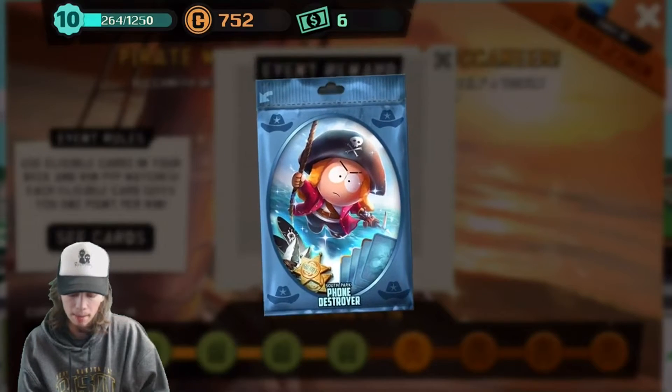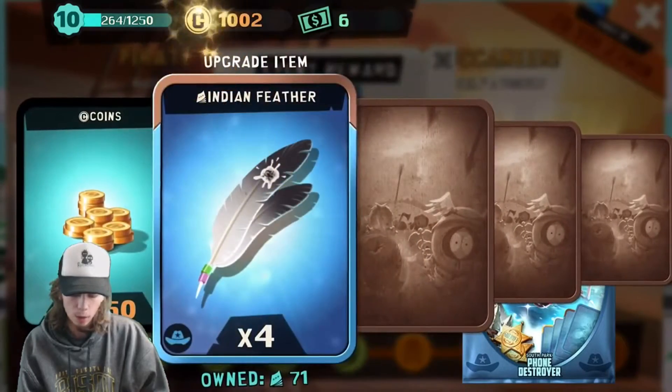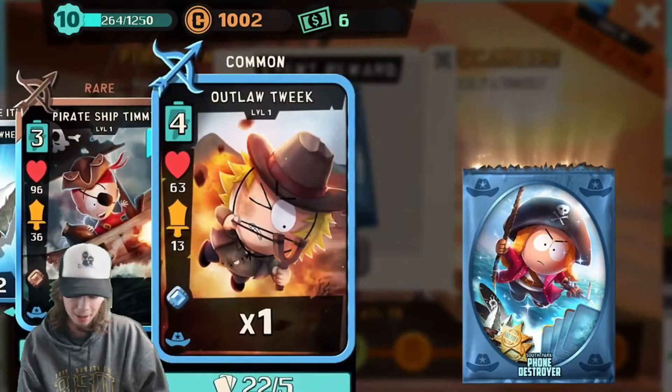Hopefully we can get this Buccaneer Bebe and put her on the team right now. I really hope so. Maybe get a Legendary as well. So we get 250 coins, four Indian Feathers, two Arrowheads — which is perfect — we get a Pirate Ship Jimmy, and we get an Outlaw Tweak.